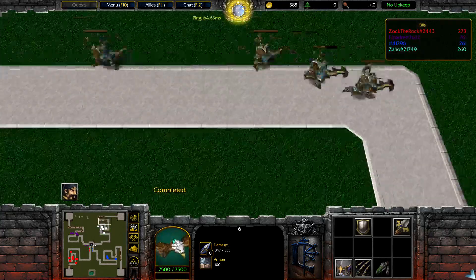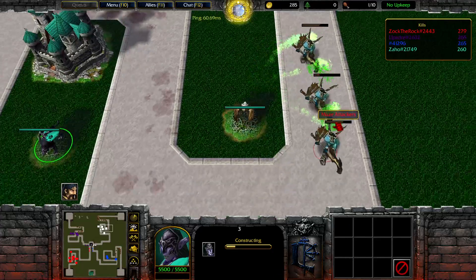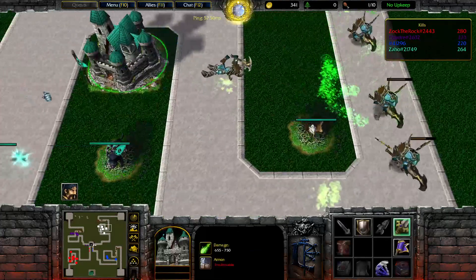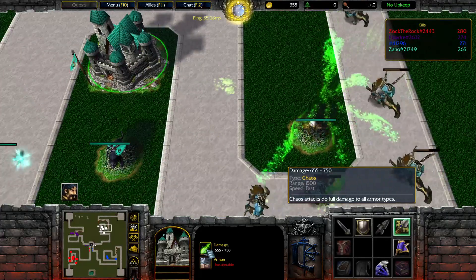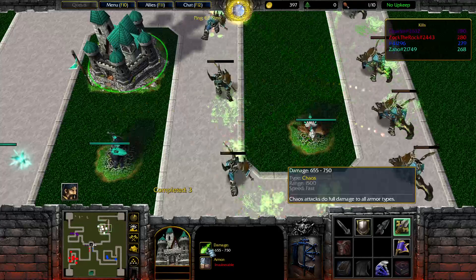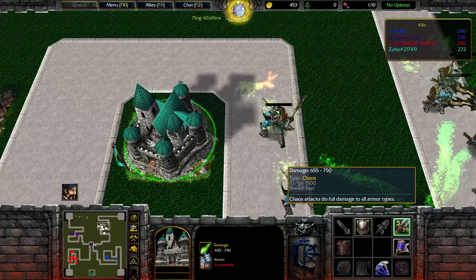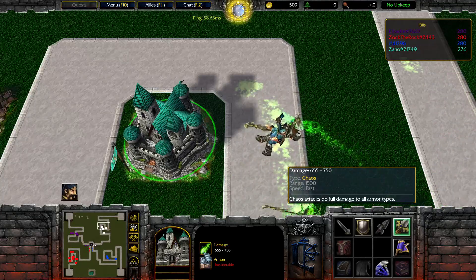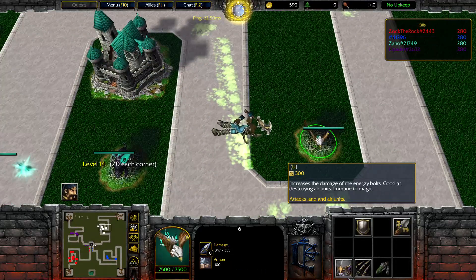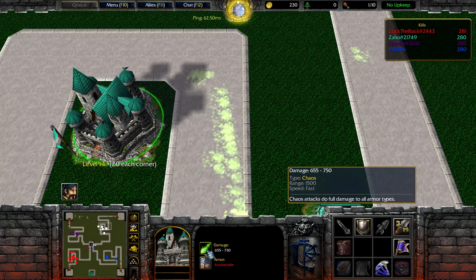300 gold — we don't have 300 but we will have it. Our castle is doing what it needs to be done. The range is lowered — it was 2000, now it's 1500, but I think it is the damage that matters most here.